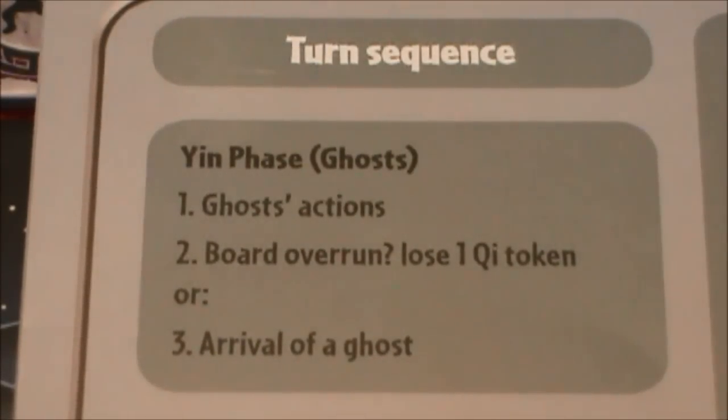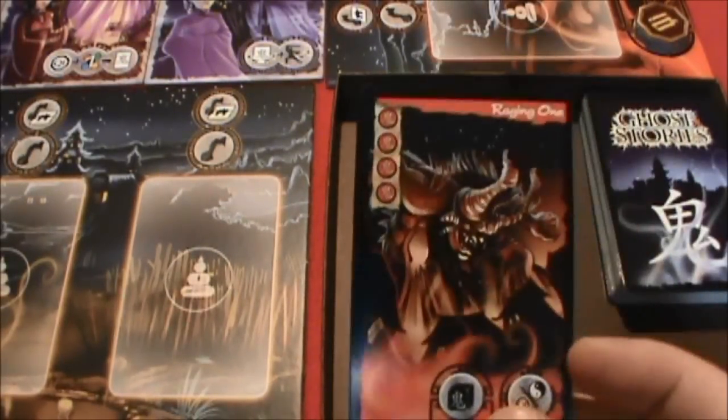Here you can see on the back of the main rule book our basic starting turn sequence. We start with the yin phase — the ghosts. The very first thing we do is allow all the ghosts to have their actions completed. Since this is our first turn, we don't have any ghosts on the board. The second thing you do on a turn is check to see if your board is overrun — meaning is it filled with three ghosts. If it is, you lose one chi token. If your board is not overrun, two ghosts or less, then another ghost will arrive — and that's what's going to happen. A ghost is on its way. From the ghost stories deck, I draw a ghost card, and we have a raging one.